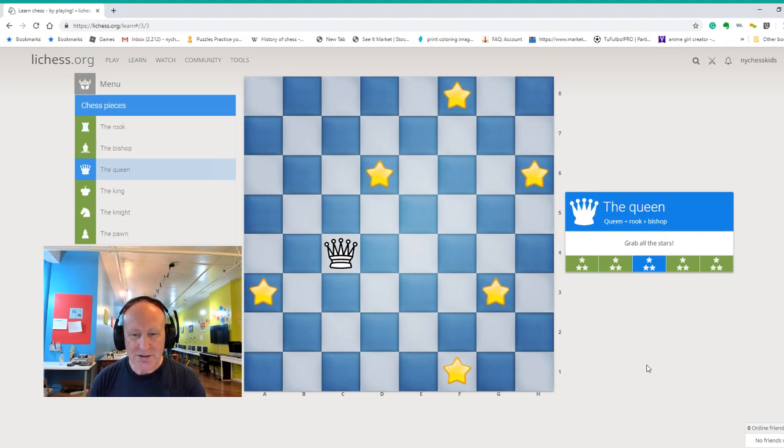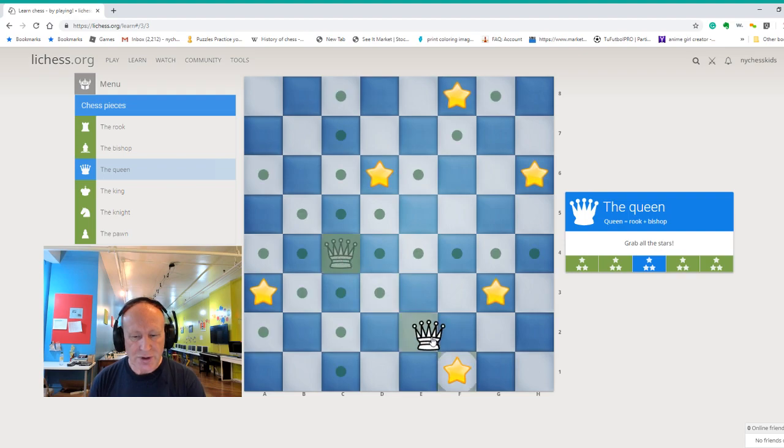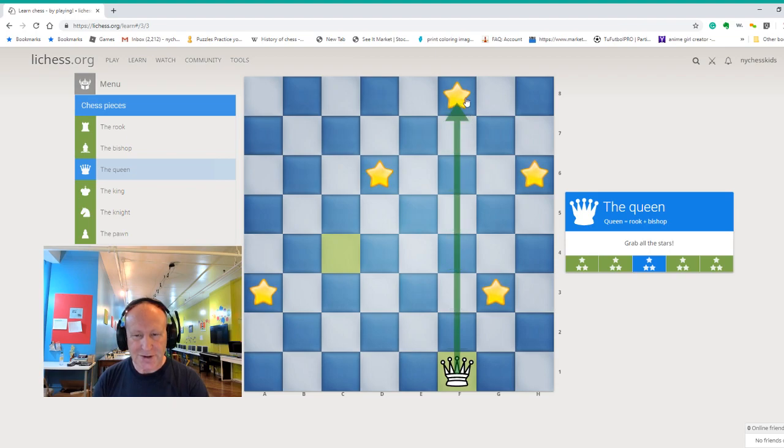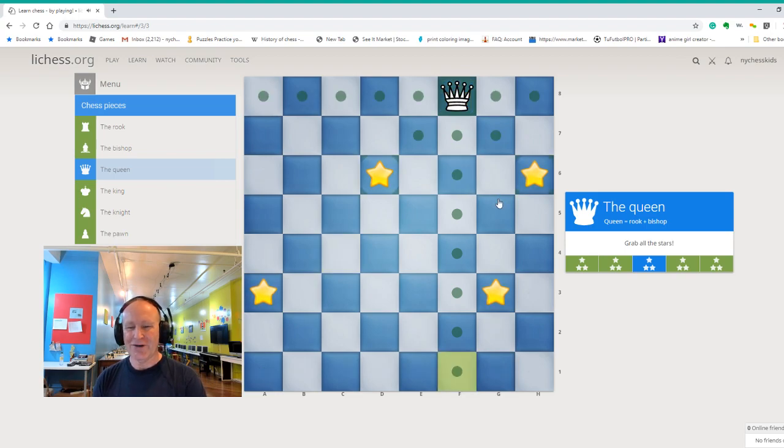Let's see the next one. Here we have five stars — can you figure out which ones we can take? You can take only one at a time. You go diagonally back and capture the star on f1. Now again there is only one star you can take: if you go straight like a rook you take the star on f8. Now we have to be careful — you can take two stars, so we have to figure out which one is right.